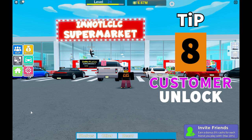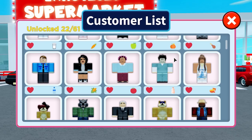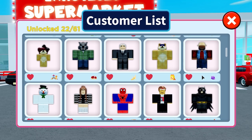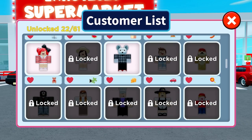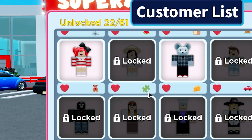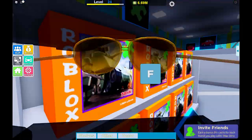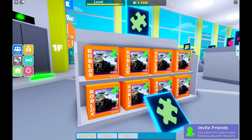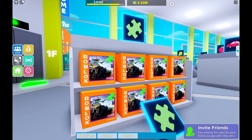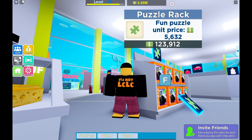Tip 8: Just like in my arcade you have special customers. Go to info and you'll see these special customers — you want to unlock as many as you can. Different customers bring different things. If you're not sure which one to unlock next, go into the menu and see what they need. This one's locked and it looks like she needs the puzzle shelf, so we're going to head over to the shop and buy the puzzle shelf.